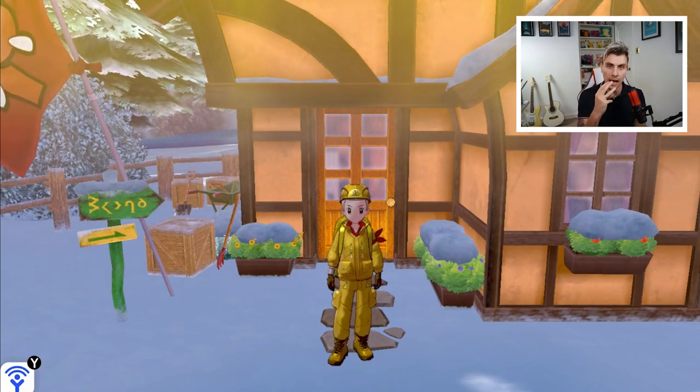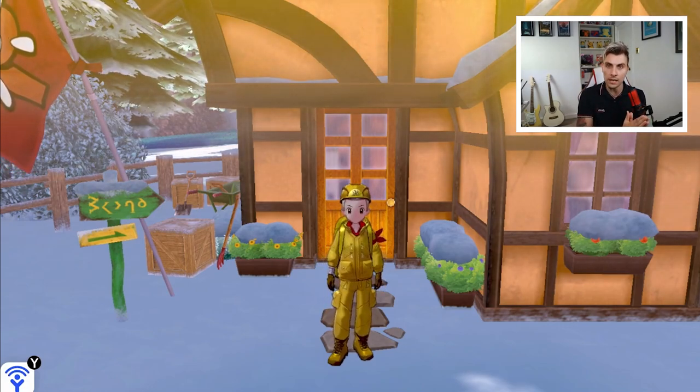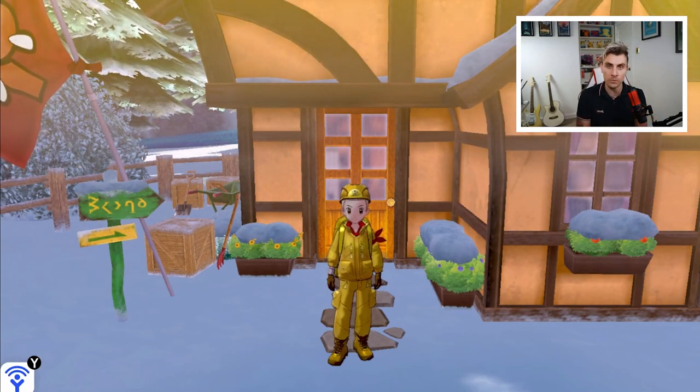One of these items is very important especially for the Genie Trio — Thundurus, Landorus, and Tornadus — and that is the Reveal Glass. The Reveal Glass allows you to change Tornadus, Thundurus, and Landorus into their Therian forms and revert them back into their Incarnate forms.